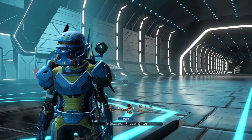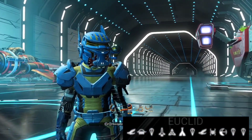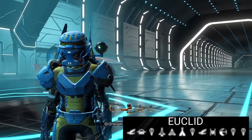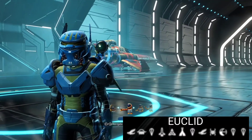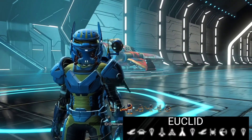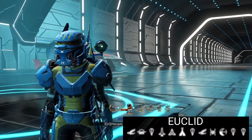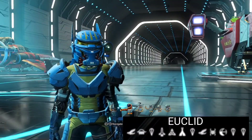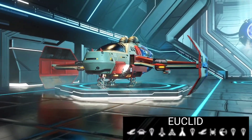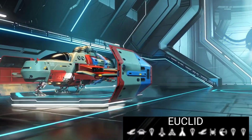Hello everybody and welcome to a new video. I found an awesome ship — the portal goes down the right-hand corner, it's in Euclid, and it is an awesome ship. I'm also going to give you an idea of how we can solve the ship customization problem with ship hunters like myself. A lot of thought went into this, so here we go.